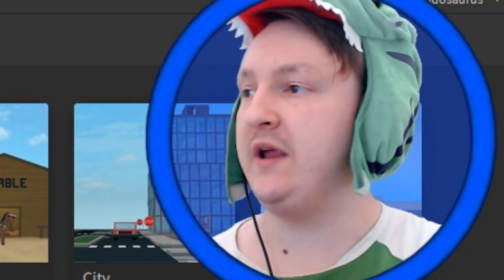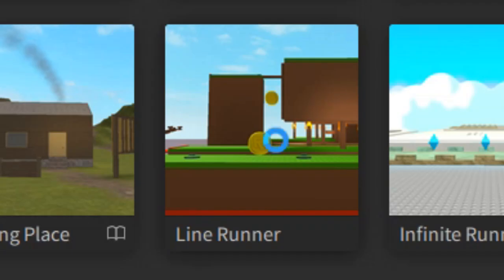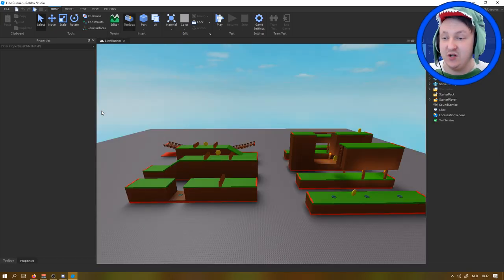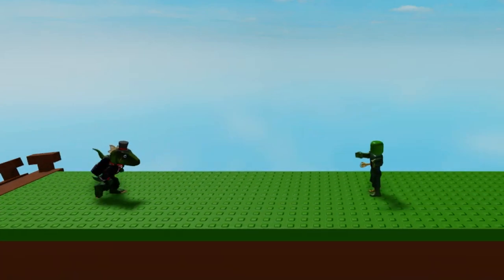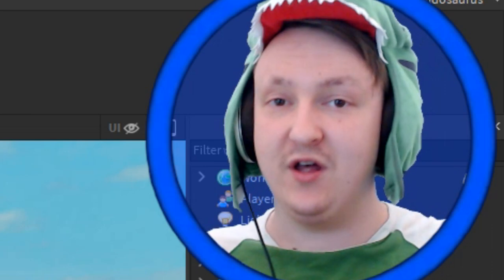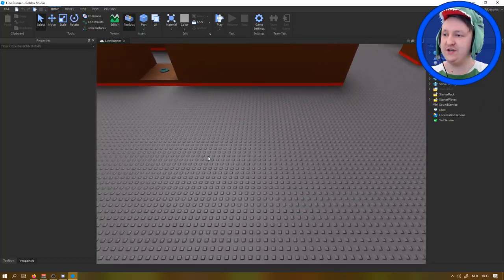If you go to Roblox Studio and click New at the top, you have all these free games you can make. If we go to Line Runner, you click on it, it loads up quickly because it's a very simple free game - and you're supposed to change it. You're not supposed to just put it on Roblox like this. You could have at least changed it a little bit. My goal today is to make this game look like the Dino Run game from Google Chrome.